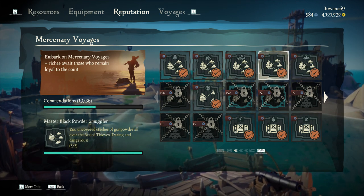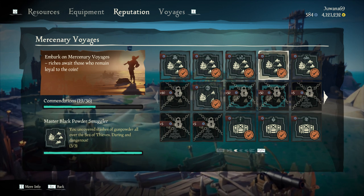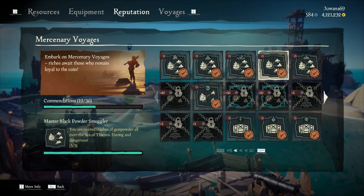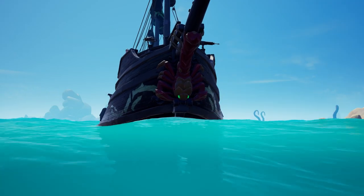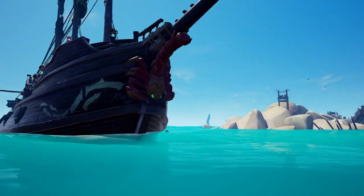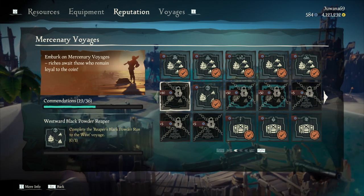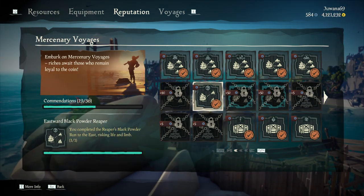You can also unlock the Master Black Powder Smuggler commendation by completing the 3 runs in the original regions — so the regions we just listed, except Devil's Roar. Once you've earned this commendation, the Mercenary Figurehead will unlock. The Westward and Eastward Black Powder Reapers commendations can be earned by completing the 2 Reaper's Runs once each.